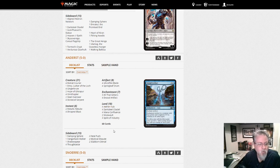Straightforward build here — Emry for one, you don't always see Emry in this list but it is helpful. Overseer and four Stone Coil Serpent — that's a good card.